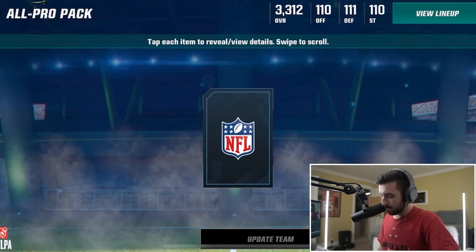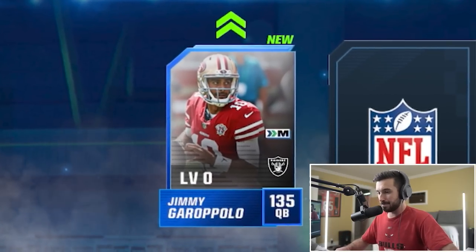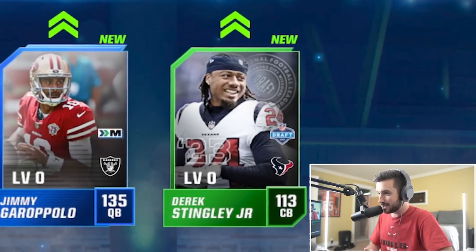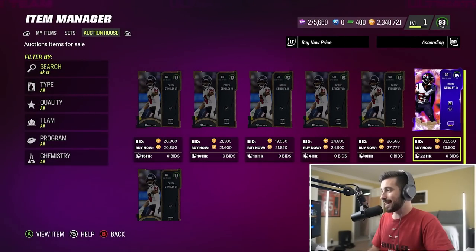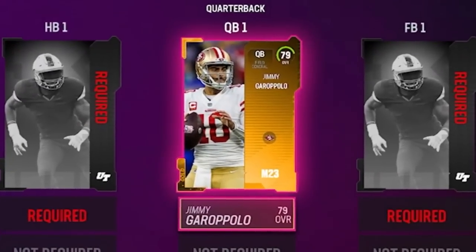We got Jimmy Garoppolo - pause, don't quote me on that. And our second card is cornerback Derek Stingley Jr., two key positions. There's only a gold Jimmy G up on the auction house so we'll come back to that. Derek Stingley Jr. has a 94 overall, so we are getting at least one good corner out of this. I'd say that was worth watching the ad, but for now it's just gold Jimmy G.